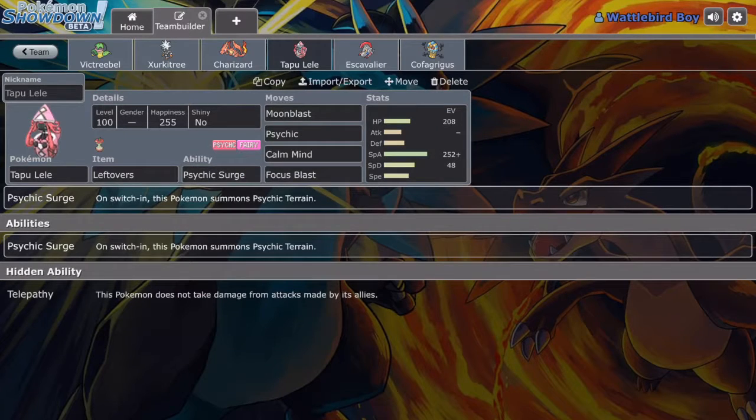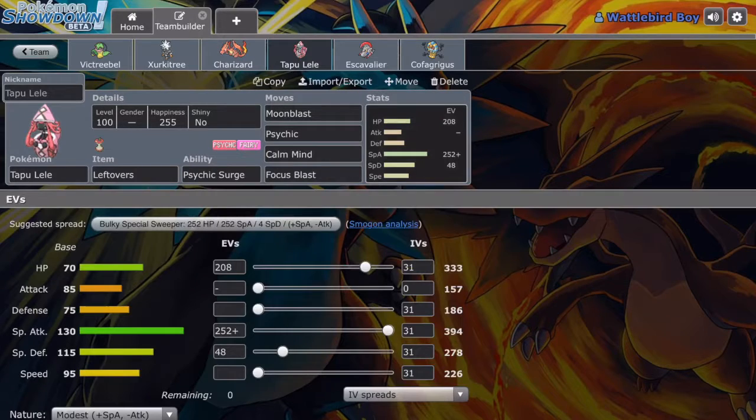Tapu Lele. Originally I had a Hawlucha on this team with Misty Seed to get that Special Defense boost and some other strategy. Looking at Tapu Lele: Moonblast of course for special Fairy STAB, Psychic for special Psychic STAB, Calm Mind and Focus Blast. Focus Blast is there for coverage, and Calm Mind is just to boost Special Defense and Special Attack, to make it more bulky. Tapu Lele is most often used as a bulky Pokemon, and Leftovers are there just to regain health.